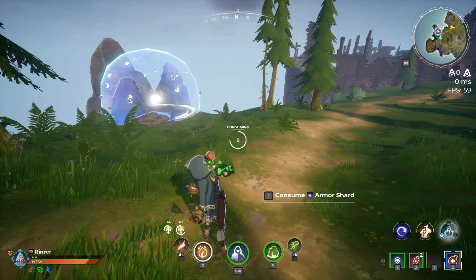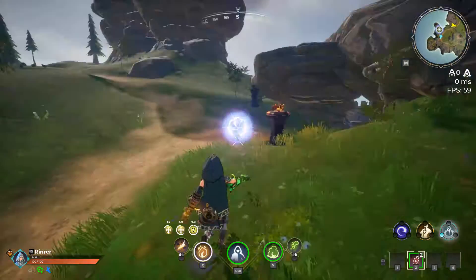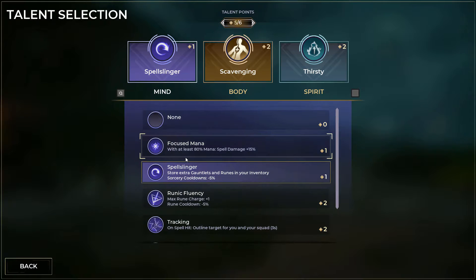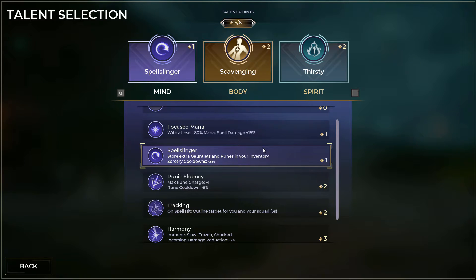Hey guys, it's Renny and I wanted to make a quick tip video on shield shards and potions and getting them done as quick as possible. I would recommend running stone shaper for this and whatever mind talent you want to choose. I chose spell slinger because of the sorcery cooldown so I could get the damage I needed done back to me a little bit quicker.